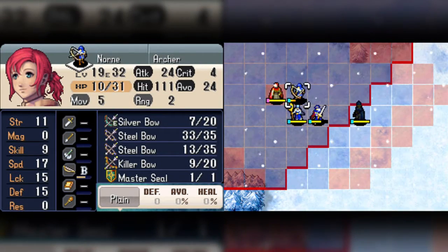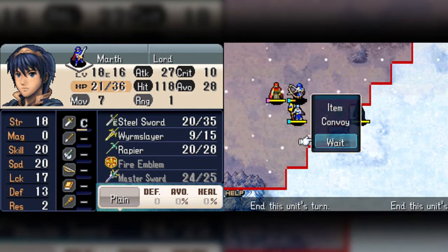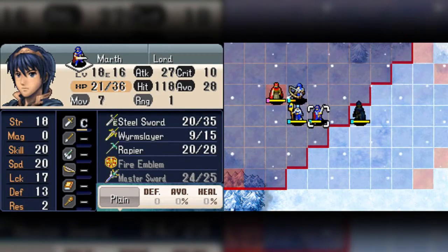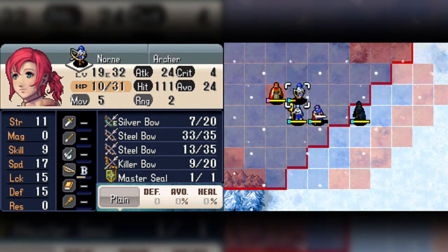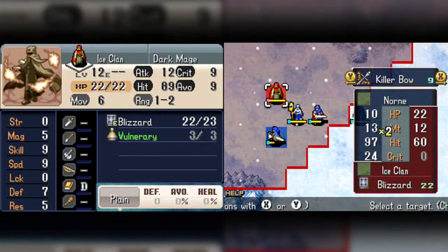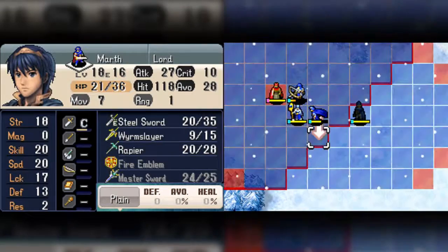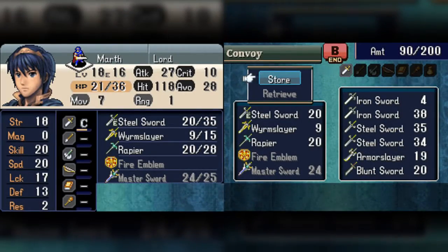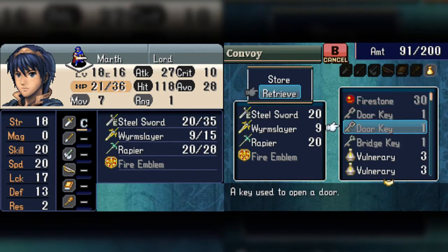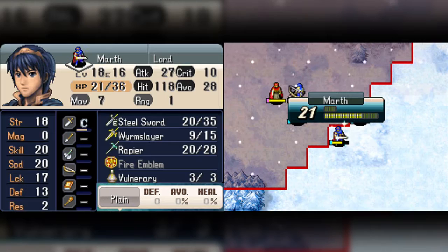But then I can't heal and then I'm gonna get killed. And Marth is probably gonna get killed too. This is actually bad because... I could try to risk it with the killer bow, but I'd rather not do that. I might just need to do this — store this Master Sword that I can't even use. Get out Vulnerary. Use.